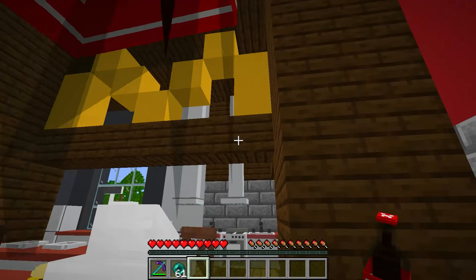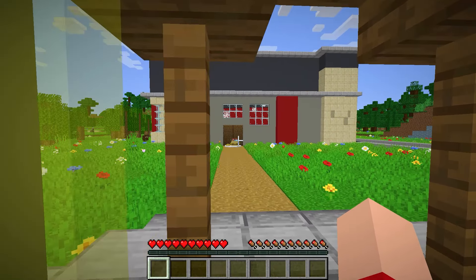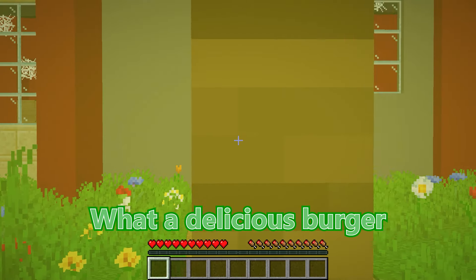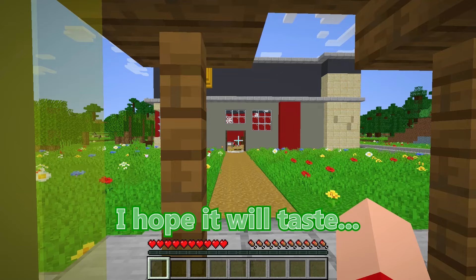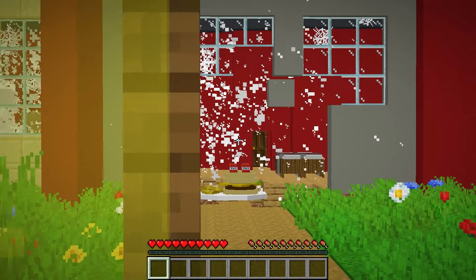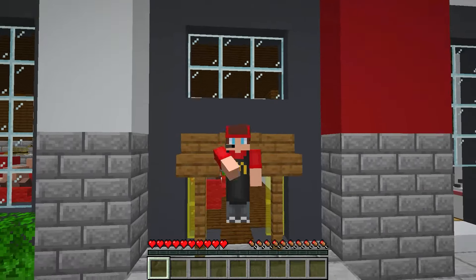My McDonald's is going to be the coolest, hands down. Picture this: a massive golden arch right at the entrance, the perfect seating area with red and yellow tables, and a shiny new kitchen with all the essentials. I'm talking burgers, fries, shakes, everything you could ever want, all served up super fast. And just wait until everyone sees the menu. I'm going all out. Mikey's place is going to look like a little snack stand compared to this.